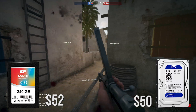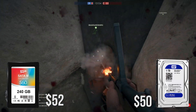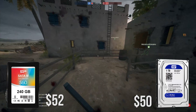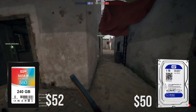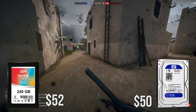Now normally in a budget build like this you would not go with an SSD. However, due to my personal preference, I believe that most modern systems should have at least a 60GB SSD for the OS because it is a night and day difference. The 1TB hard drive should also be plenty for all your games and files, and if you need to add more drives you do have the option to add a few drives somewhere down the line.